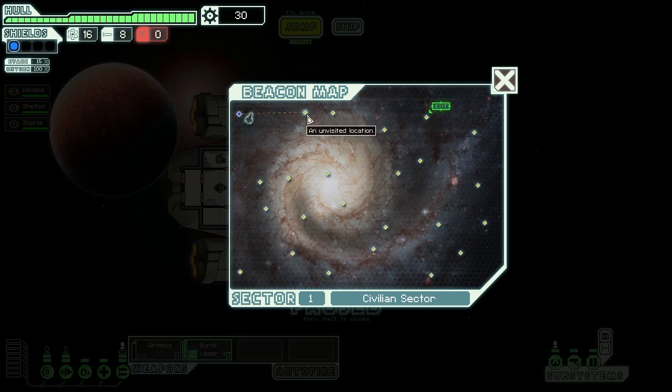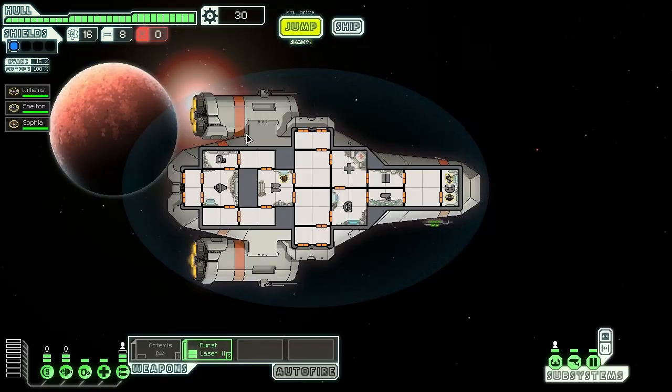So if I were to jump to here, I would use up one of my 16 fuel. We send Sophia to the weapons room so she manages the weapons. I'll send Shelton to the shield room — if we were under attack and they shot the shield room, he'd be in there to repair it. We'll get more into that later.